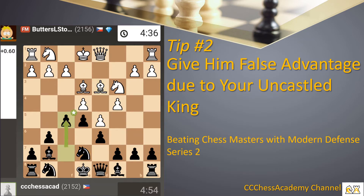Challenging again the center by means of the flank pawn at f7 pushing to f5.